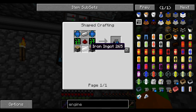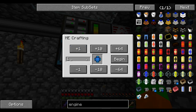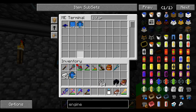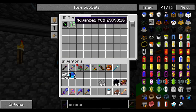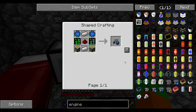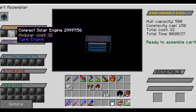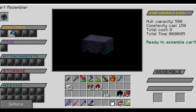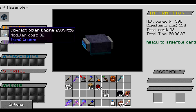I got some nice amount of glowstone — almost four stacks, not bad. Let's craft the actual engine now. To craft the engine, I'm going to need two advanced PCBs and two advanced solar panels. Got two advanced solar panels, two advanced PCBs, some pistons, and some redstone. Compact solar panel — thank you. Now I can simply place it in one of the engine slots, and I can visually see this. There's no difference where I place it. This is the first engine, so my cart will have at least this available.